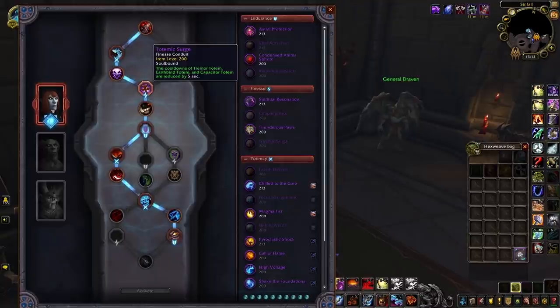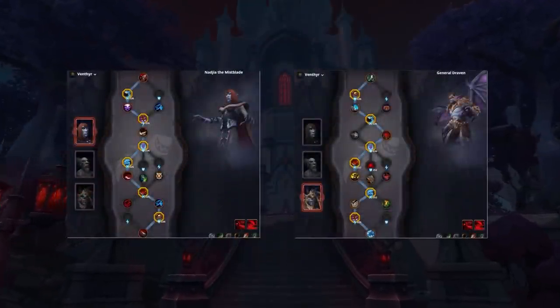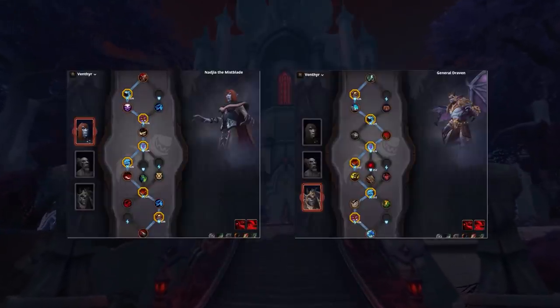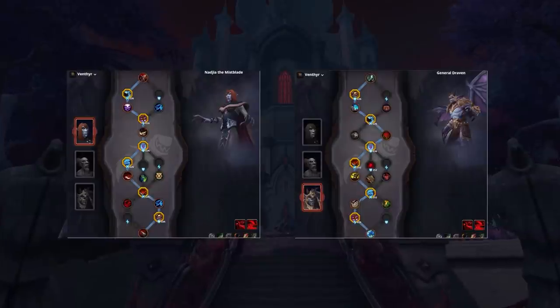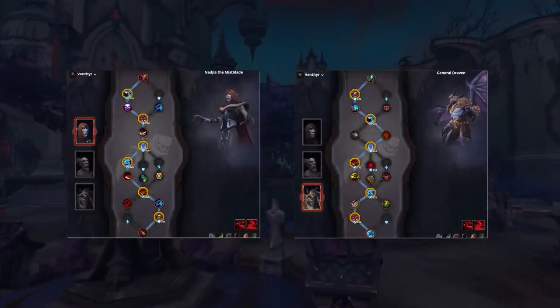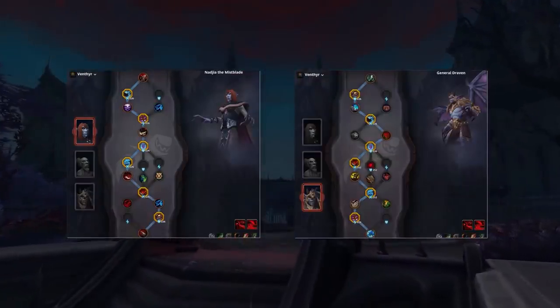For Finesse Conduits, these are the more lackluster ones to pick up in general, but if you were to have one then Totemic Surge will be the best — reducing the cooldown of your Tremor Totem is the main reason to have it. Thunderous Paw could be another decent choice if you don't need Tremor Totem, helping slightly with mobility. An ideal build will involve having three Potency Conduits and two Endurance Conduits, which is why Nadia and General Draven contain the best Soulbind Trees.